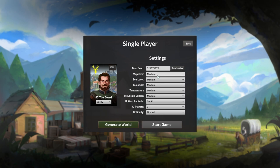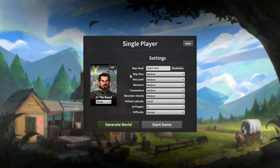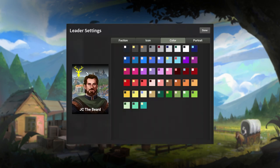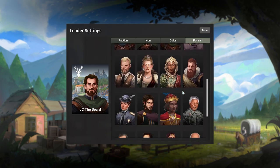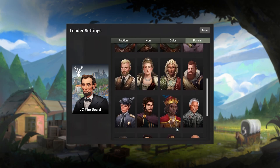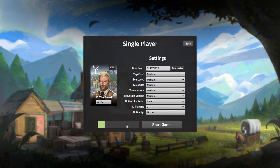We'll go ahead and randomize some of this stuff and just get going. We have three different modes to check out here. The Emirates and the Norsemen are expansions and they are more difficult, so we're going to stick with the first one shown. We have the option of changing our icons and stuff, but I kind of like this stag thing. I'm going to change the colors though - let's go for black and white, real classy. Is that Abraham Lincoln? This guy's got a really cool monocle though. We're going to go with him. Go ahead and generate the world and we'll start the game.